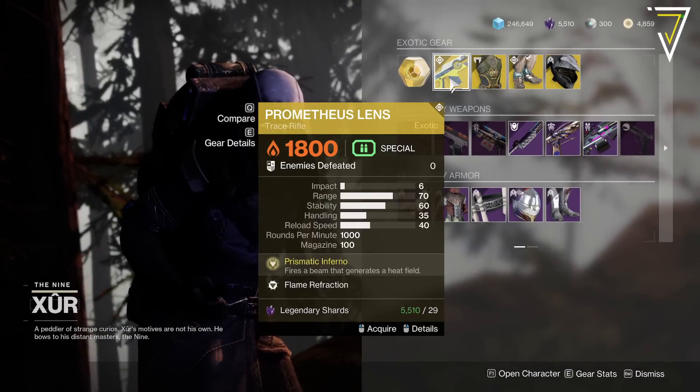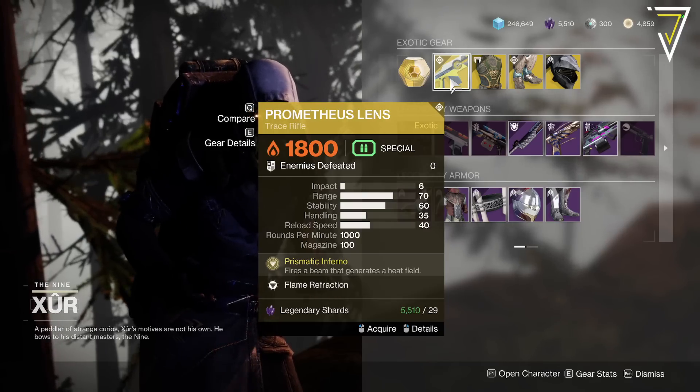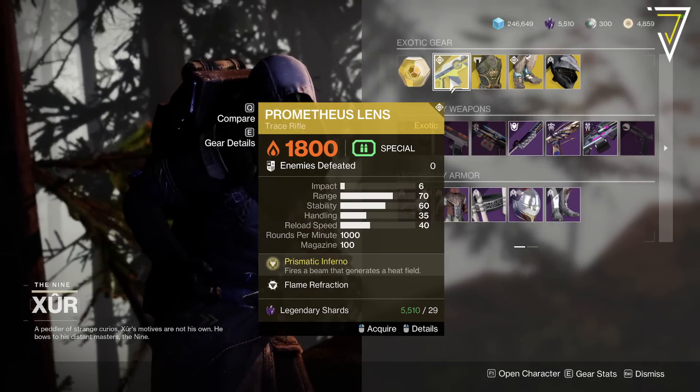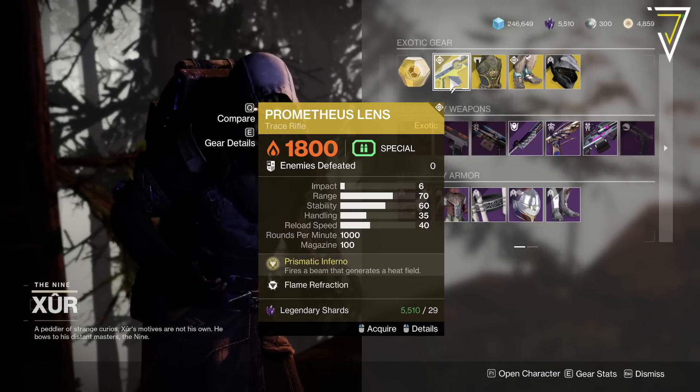We've got the Prometheus Lens — fires a beam that generates a heat field. It's also got Flame Refraction, it's pretty scorched now. Pretty good, love this, well worth picking up for 29 shards, especially with Trace Rifles being overload weapons next season I believe.